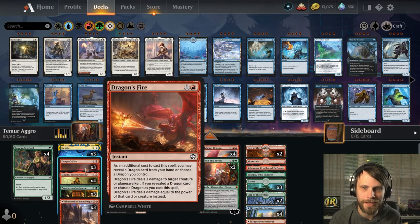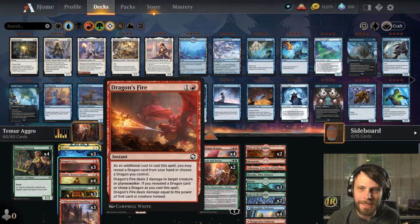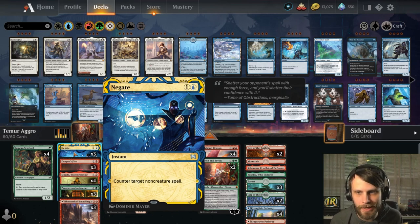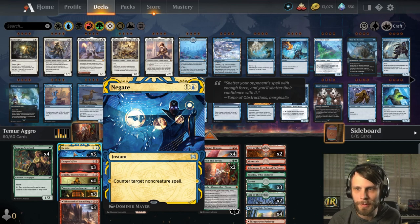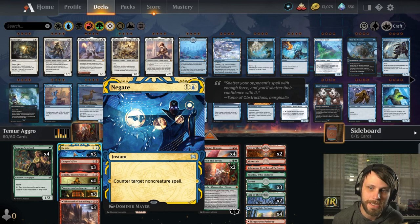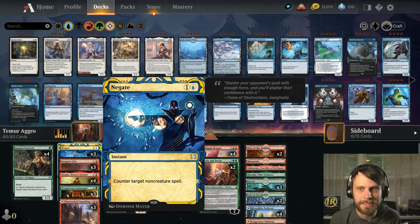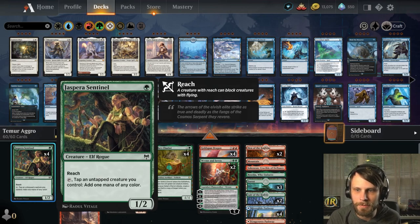Moving back to the Prosperous Innkeeper — this gains us some life which is going to keep us out of range of a lot of opposing aggro decks. Magda does give us treasure tokens, but if we sac five of those we can go get a Goldspan Dragon and keep attacking. Dragon's Fire really capitalizes on the Goldspan Dragon but it's also just three damage on its own. We don't have a ton of dragons, so between Dragon's Fire and Shatter Skull Smashing we're hoping to remove some threats. If our opponent has a big planeswalker or something sweeping the board, we've got a Negate that can just take care of it.